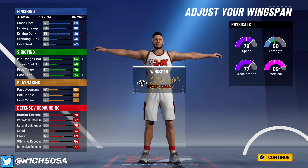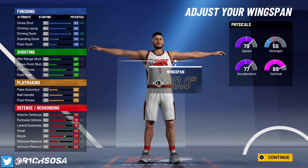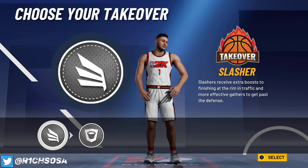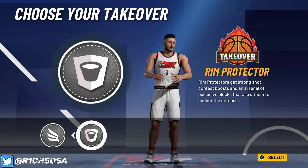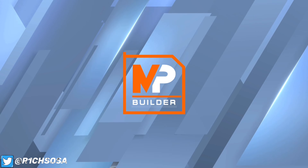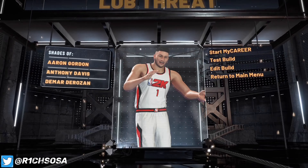For the wingspan, max it out — we want to be able to get all of the contact dunk animations. For takeovers, as you can see we get slashing as well as rim protector. The rim protector is going to be the one that makes this build more overpowered, but if you want to go with the slashing takeover to match the Lob Threat name, go ahead. I'm going to pick the rim protector. As y'all can see, we've made the Lob Threat with comparisons to Aaron Gordon, Anthony Davis, and DeMar DeRozan.